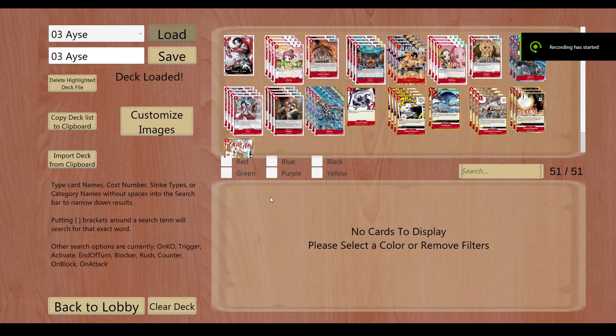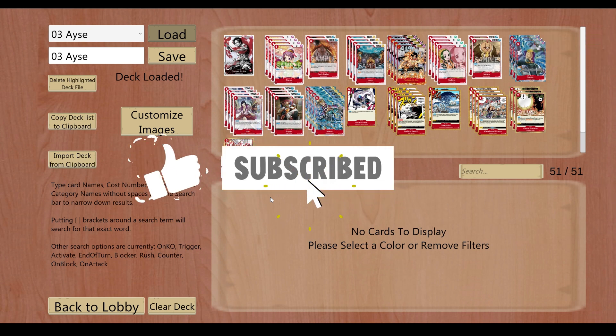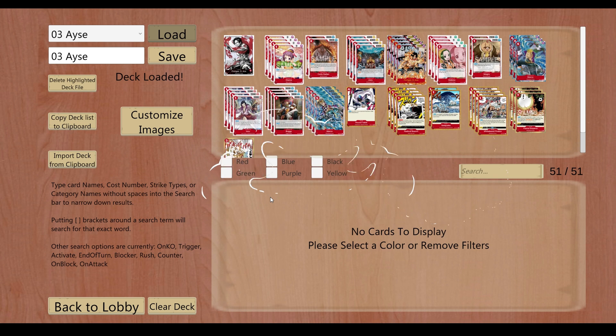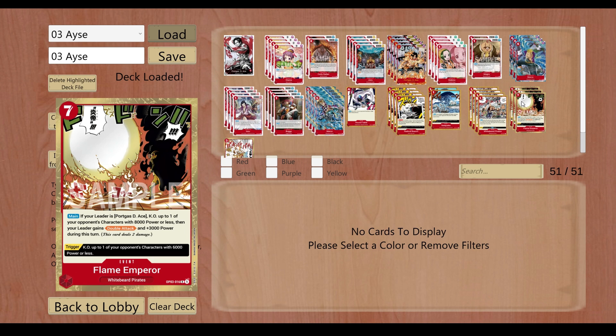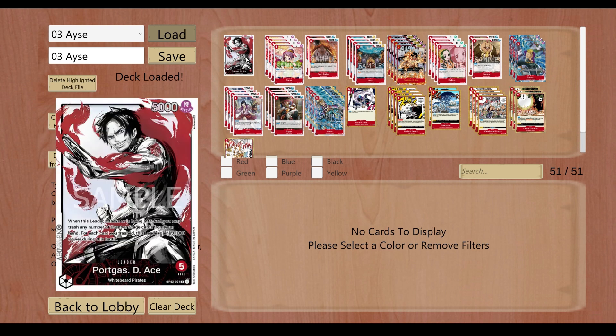We're here today talking about Ace. I know some people are tired about red, but we got a lot of requests to show off my Ace list. You'll notice right off the bat I'm not playing it like Whitebeard — I think that's a waste of the leader's potential. We're somewhere in between a zero build and a Whitebeard build. We want to stay as aggressive as possible and have ways to pump out damage quickly. We want to leverage what our leader has — being able to discard events for defense or offense. The Flame Emperor gives us double attack and plus 3k power, and if we need to kill something we can.